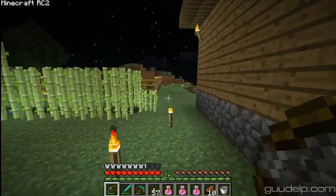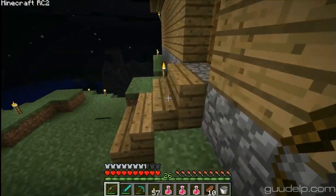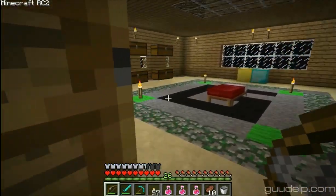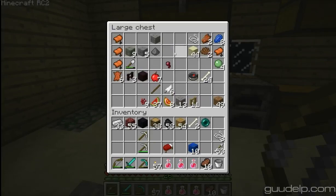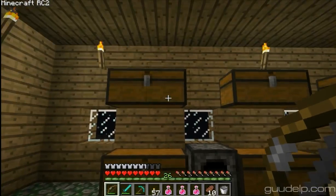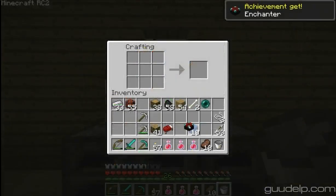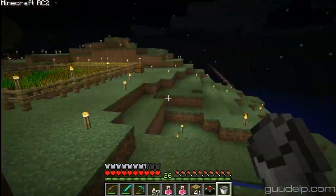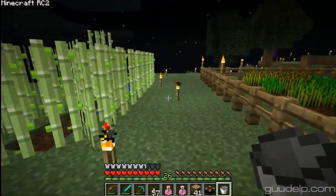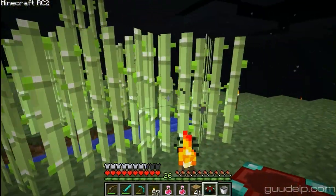But I still want to set up my enchanting table here. So let's go inside here and get the enchanting table. I need to set it somewhere that I can surround this bastard with.